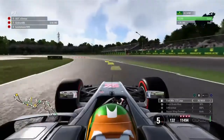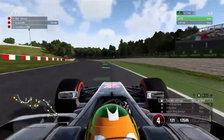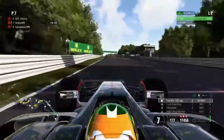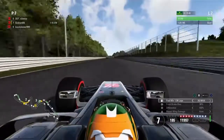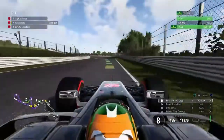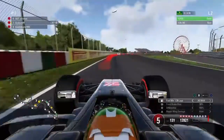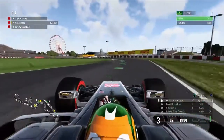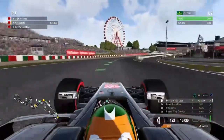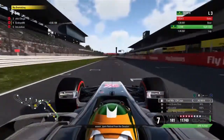From seventh gear I go down two to fifth. Clip the curb, run out a bit. Fourth again to bring it back in. Get on the power nice and early and I've made up a lot of time through this section. Again, tight as you can to the left and through 130R - sweep and minimize the amount of track you're covering. You go purple in sector two. Down to third, clip both corners out of the chicane, minimize distance - and I did the 28.5.